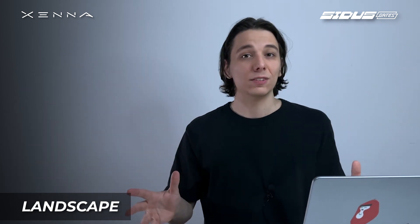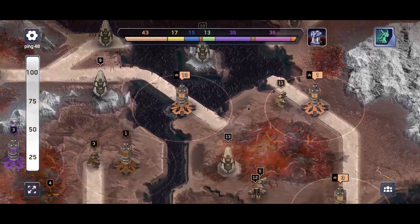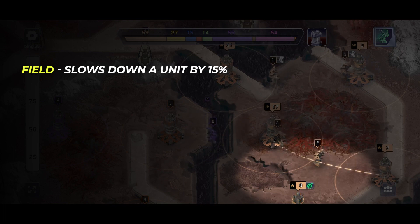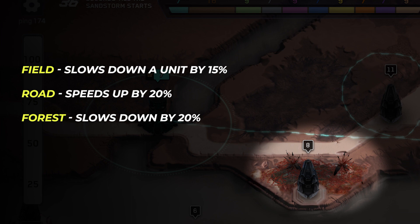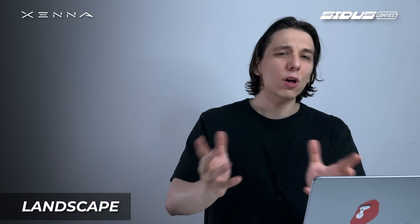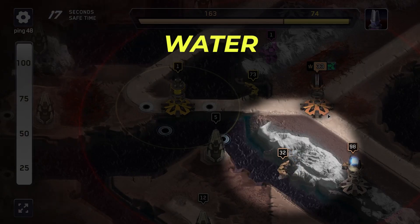It's time to recall the types of landscape, as this is the basis for everything. The map landscape is made up with pixels. Each pixel, except for those with buildings, has its own properties. Field slows your units by 15%, but road speeds up your units by 20%. Forest slows your units by 20%, mountain by 60%, and water slows your units by 70%. The road and the fields are your friends. The forest, mountains, and water are enemies.